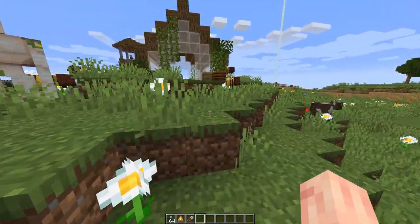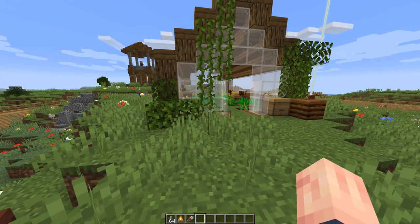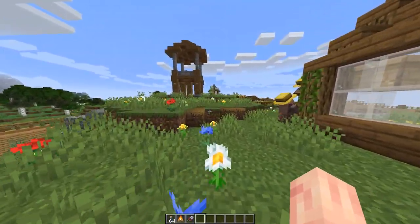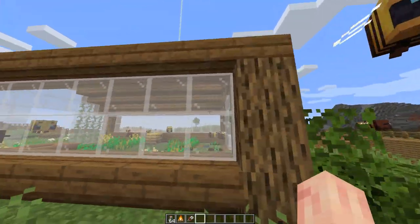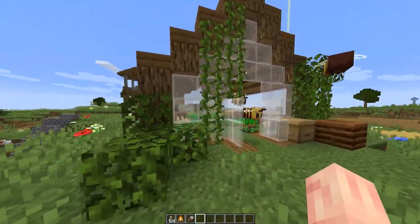The next thing you're going to want to do after you actually have your bees is build a place for your bees to stay — build them a sanctuary, build a bee farm. Honey blocks and honey will have lots of great uses, so you're going to want a lot of it. I would recommend building a place to keep all of your bees, to keep them happy and to keep them producing honey.